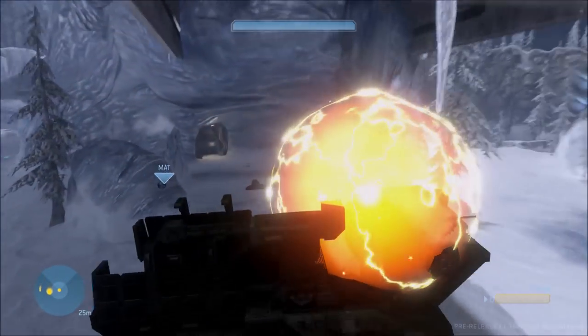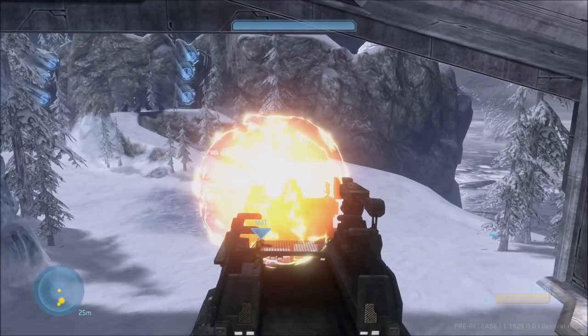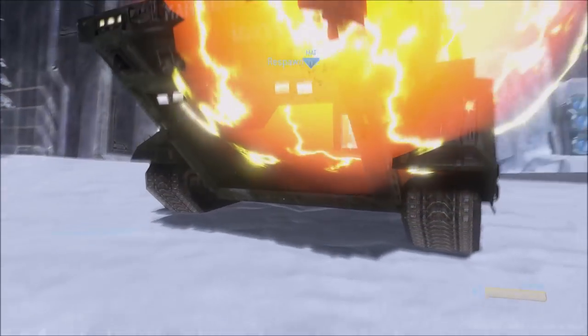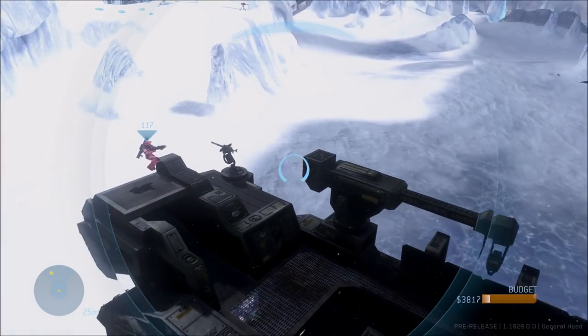Until the driver gets off, though. Once the driver gets off, as you saw there, you die instantly if you get off the elephant. So if someone places a kill ball, you're pretty much stuck in the elephant forever until you get off.